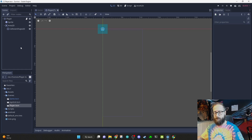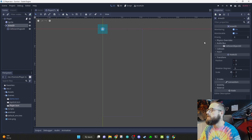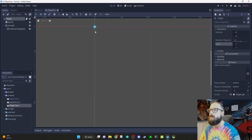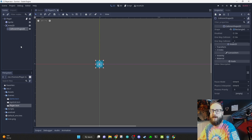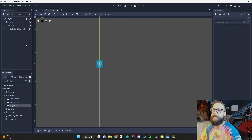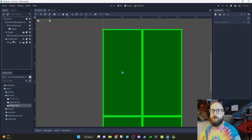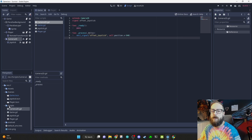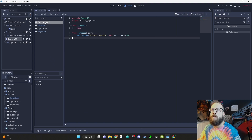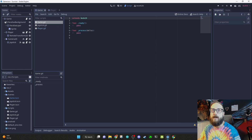Big thanks to neowit, who commented on the last video with an answer to my joystick shake problem. The solution is brilliant — we just need a canvas layer. We don't need a camera script anymore since that was just helping with the wiggle, and the joystick doesn't need to be in the camera.